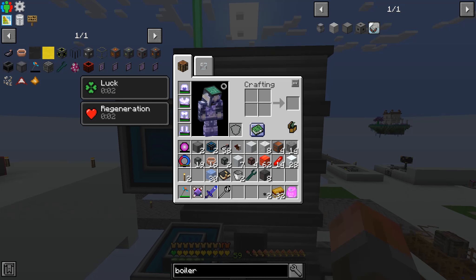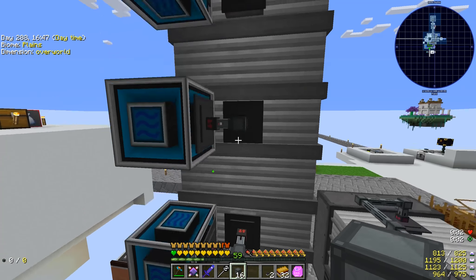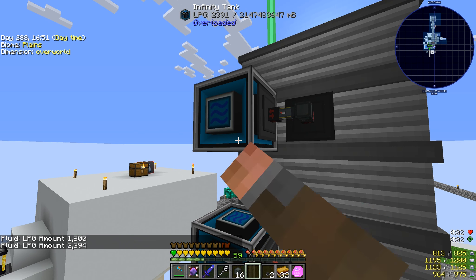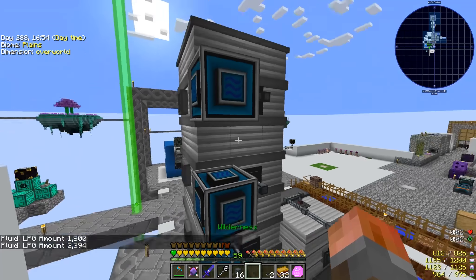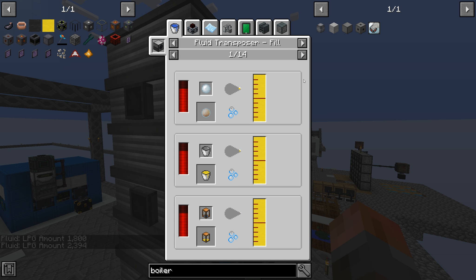We're going to have to pull them out - that is not a problem. Let's just put them like this and attach some pressurized fluid conduits to each one of them. Then the top one, which is what we're interested in initially, we'll pull that - and we're going to get LPG.